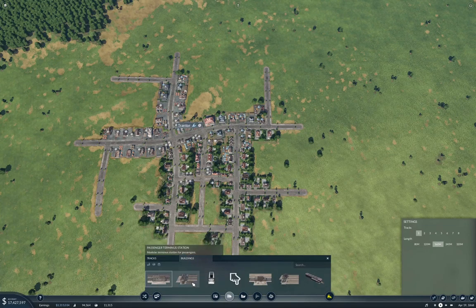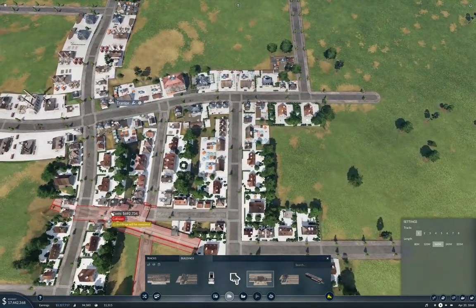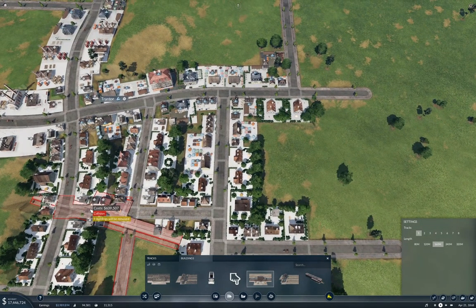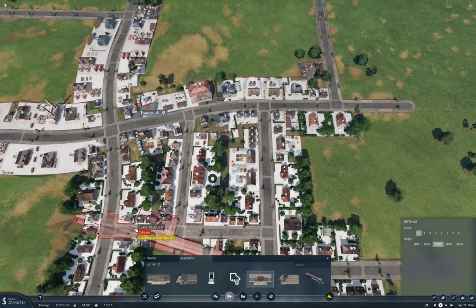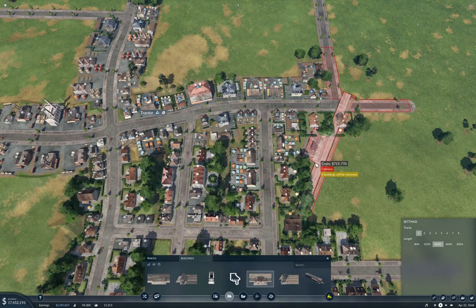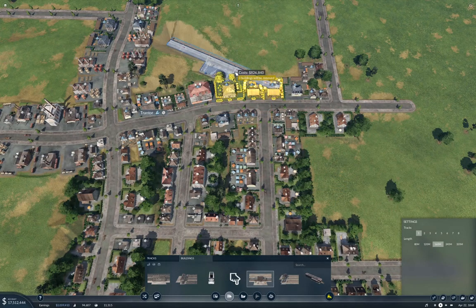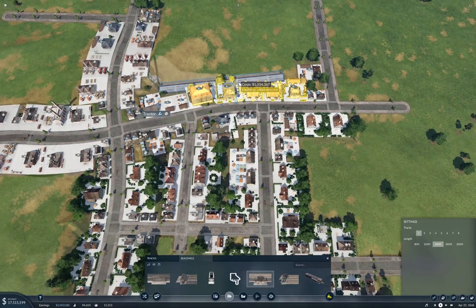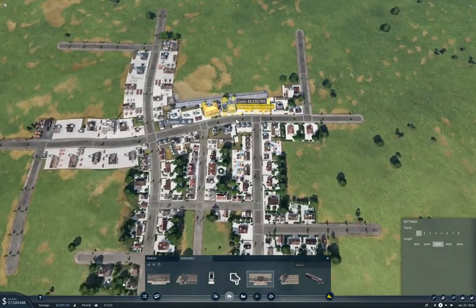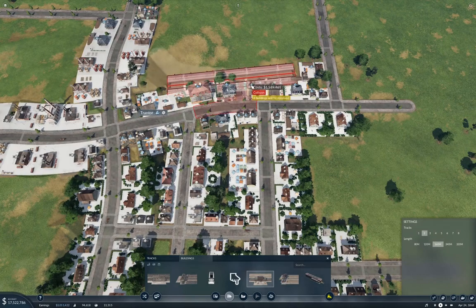We're going to do that with a cargo station. Now, where is the demand for tools? If we were to put a station here, we would get most of it right there. Yeah, that's what we're going to do.